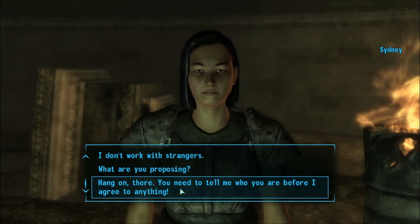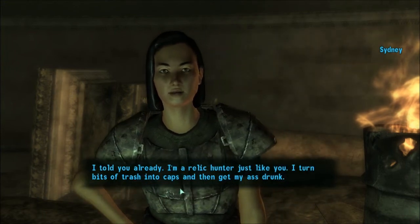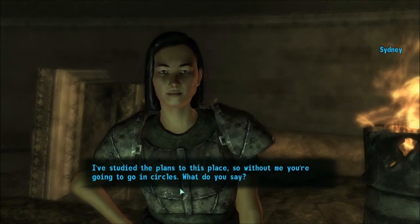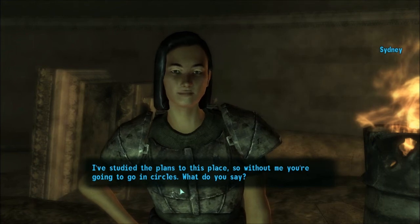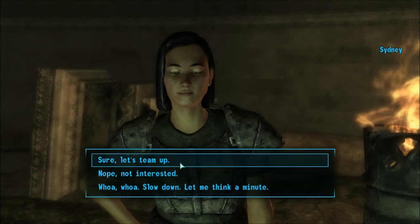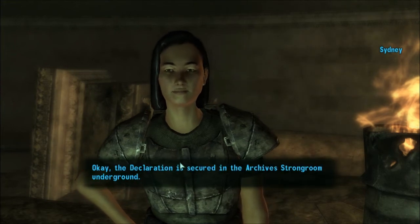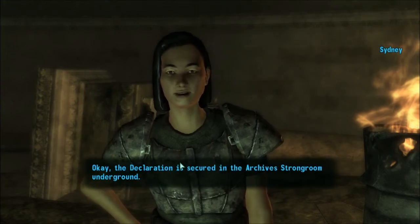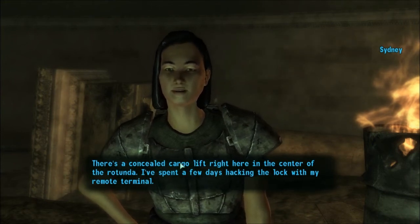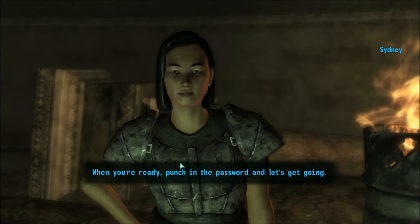'Hang on there — you need to tell me who you are before I agree to anything.' 'I told you already, I'm a Relic Hunter, just like you. I turn bits of trash into caps and then get my ass drunk. I've studied the plans to this place, so without me you're going to go in circles. What do you say?' Sure, let's team up, why not? 'Smart move. The Declaration is secured in the Archive Strongroom underground. There's a concealed cargo lift right here in the center of the rotunda. I've spent a few days hacking the lock with my remote terminal. When you're ready, punch in the password and let's get going.'